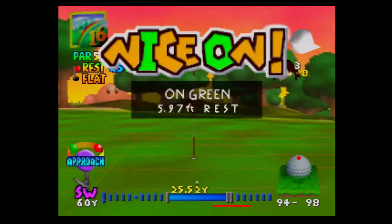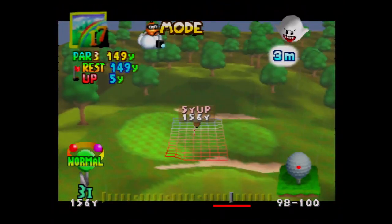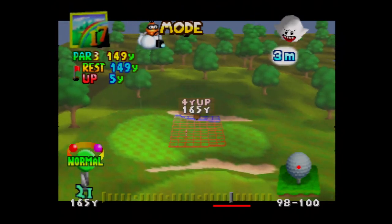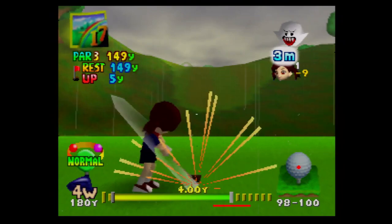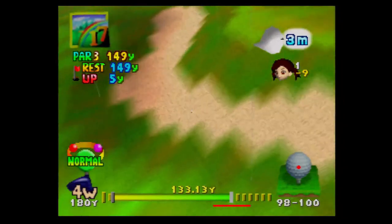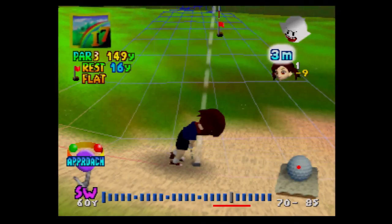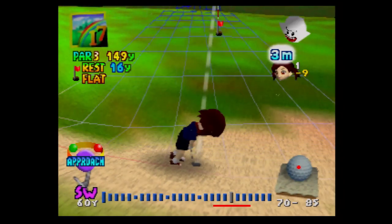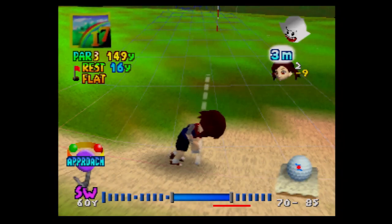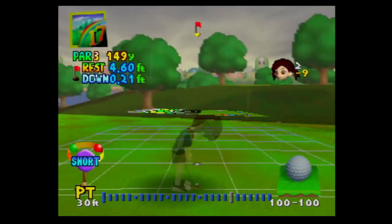And this is an easy birdie. Nice on! Hole 17 is a par three. It looks like it's raining, and the wind's going down. I'm thinking a two iron should do it — there's a forward and not hit it all the way, because that way I'm confident I can go over the bunker. I accept that I was a little overconfident. Tip: when there's a little bit of an arc and you're on a hill, you kind of want to get the line toward the flag, because that's about where it will land. Maybe if I hit that a little harder it would have been a chip-in, but this is an easy par.